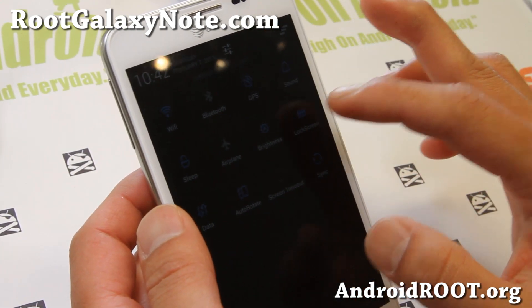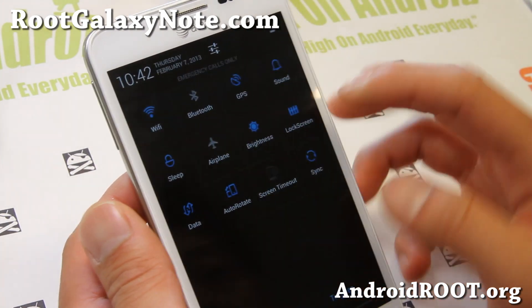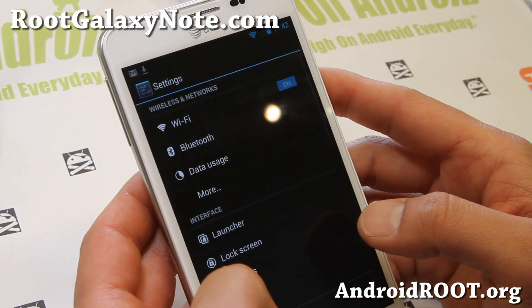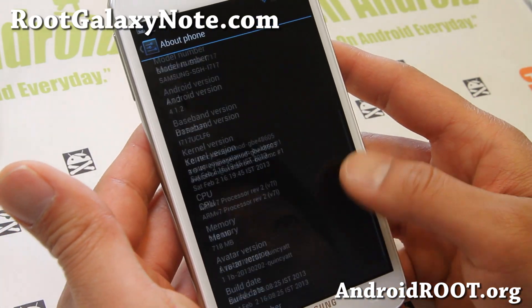I've got a quick ROM overview of the Avatar ROM. This one is kind of cool. Let me adjust the brightness here and show you the toggles. You can see I've got MIUI toggles here. This ROM is actually built upon CyanogenMod 10. It's on Android 4.1.2 as you can see here.